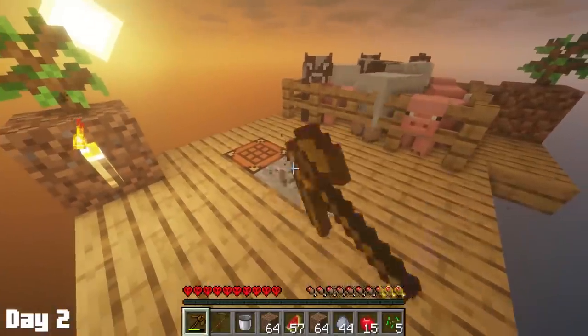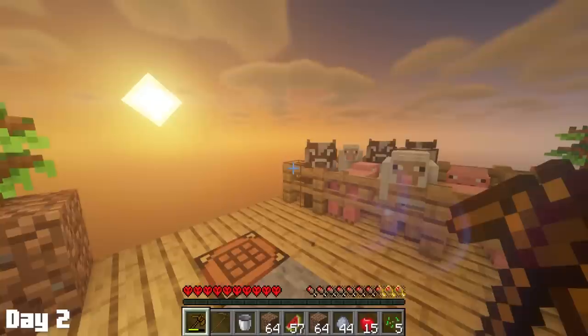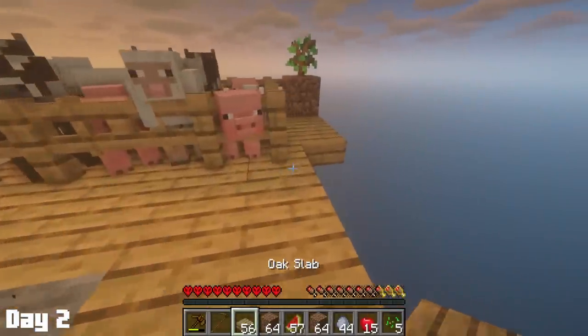Day two started off with some good old mining, which gave me the stone age achievement. After looking at some quests, I saw that once I got 16 cobblestone, I could complete a quest for a reward of a stone helmet, which sounds unimportant. But soon enough, zombies are going to start spawning, and let's just say they are a little bit enhanced.